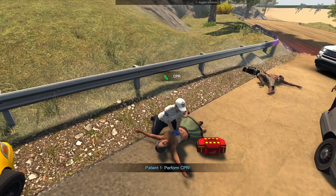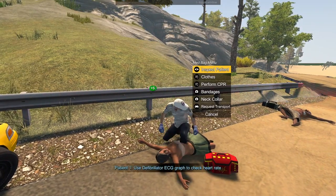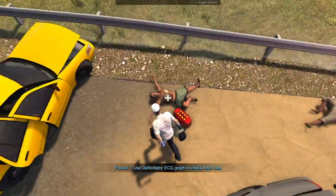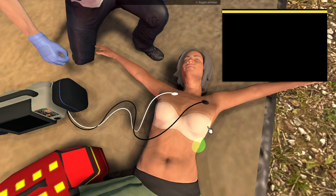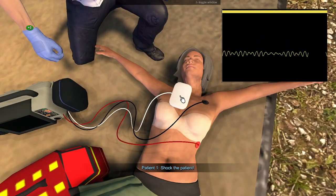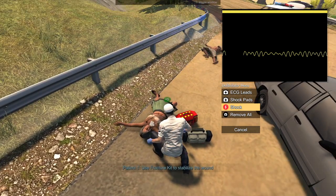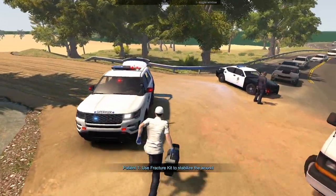Looks like we are going to need the defibrillator now. Let me remove all of this since he doesn't really need it, and then let's put on the leads. Once this person's breathing I'll go back and finish with the other person. They need to be shocked - here we go. Even though their signs look the exact same as the last person. Three, two, one, clear. They just need the fracture kit to stabilize wounds as well, so I'm going to go ahead and put this away.